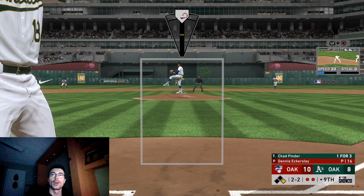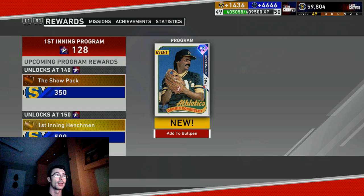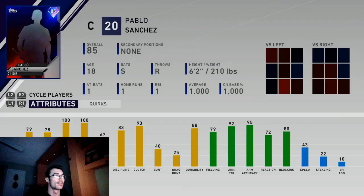Hey, what's up everyone, College Lefty here. In this video I'm going to be unlocking the 93 overall Dennis Eckersley. I finished the evolution moments for this card, so he will be plugged into the bullpen — I'm going to be using him as a closing pitcher. I faced him once before when Seabrev used him against me.